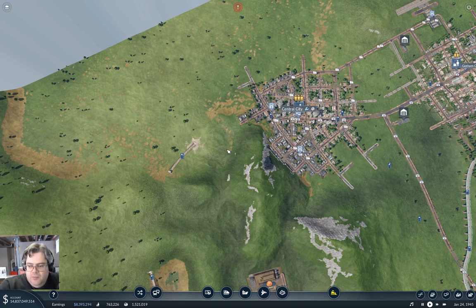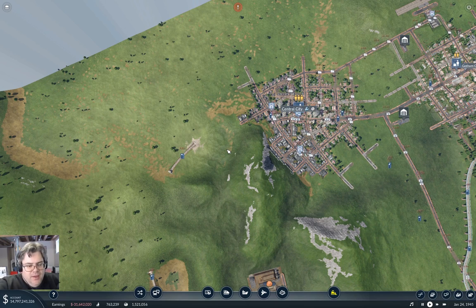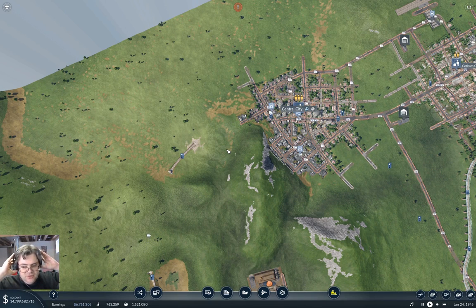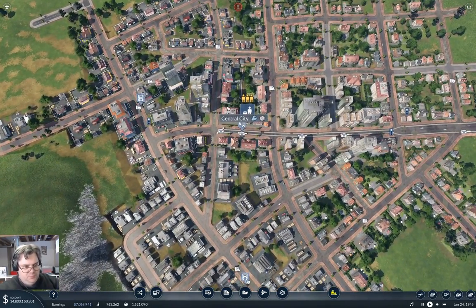Hey everyone, welcome back to Longland in Transport Fever 2. Last time around, we ended up with a bit of a mess over here at Central City. I have no idea what's gone wrong. I suspect I tickled a bug in the flexible station mod thing that I used to make the underground train station here.